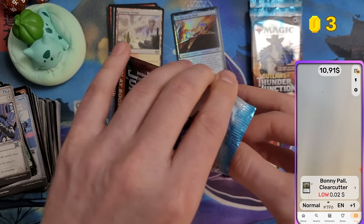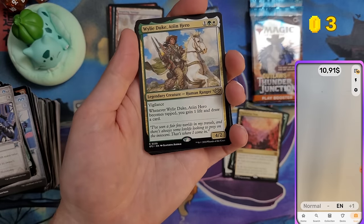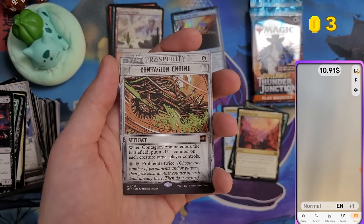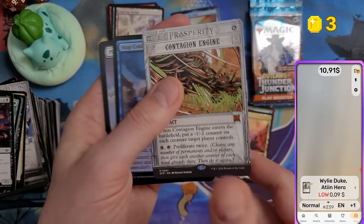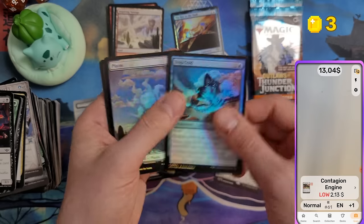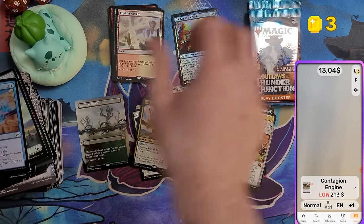Wiley Duke, Teenage Hero — and we got a mythic Breaking News card: Contagion Engine. Two bucks — not too much but I'll take it. Also a foil Planeswalker in there.